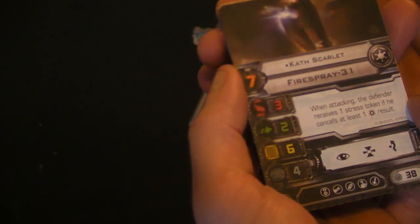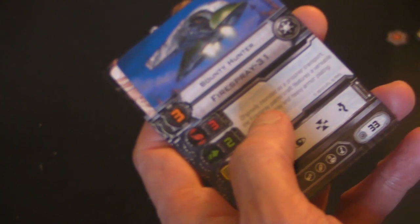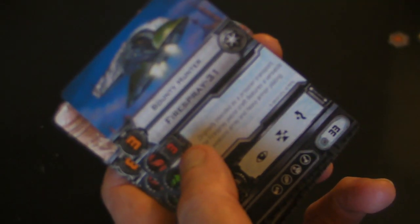It comes with, as you'd expect, some pilot cards. You have Cast Scarlet here, who is a pilot skill 7. The stats are 3 attack, 2 evade, 6 hull, and 4 shields. Not bad at all, but if you think back to what a Y-Wing was like it's not brilliant. Each one of these has a row of upgrades. The actions you can perform are Focus, Target Lock, and Evade. That's Cast Scarlet.